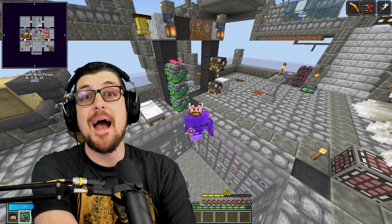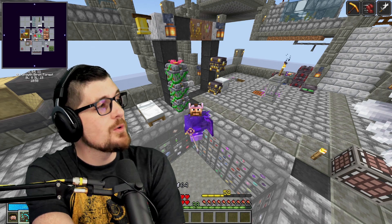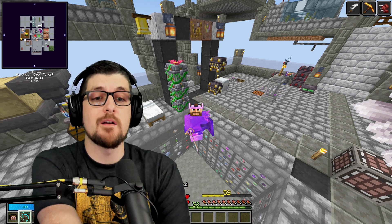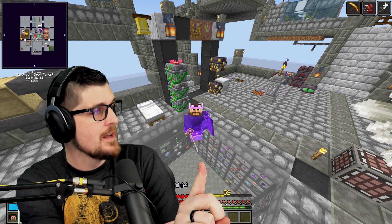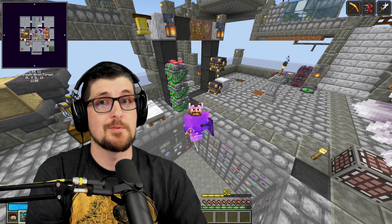Hey everyone, Define here. Welcome back to Sky Vaults, episode 87. We got some pickaxe stuff to work out, and we got some squids to kill. I put some looting on our sword, so we're gonna go murder some squids for ink sacs and get into the next vault. I'll see you in the episode.